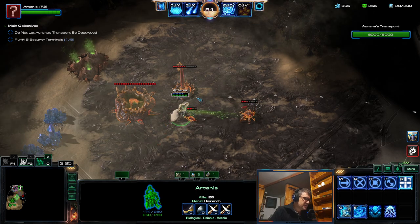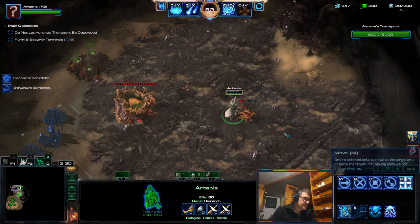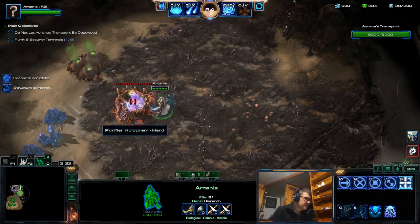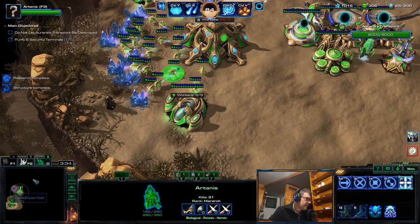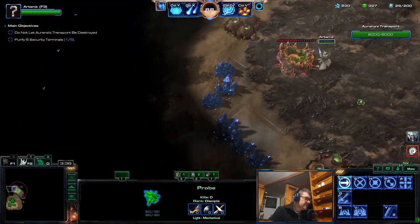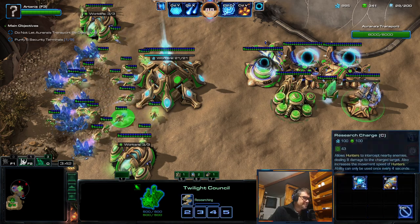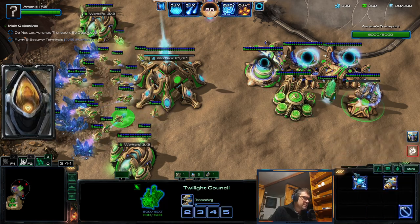Artanis also has resurgence, and astral wind heals 300 life and 200 shields, so it's pretty good. It always says hard, but I am getting brutal — you saw that I changed it.